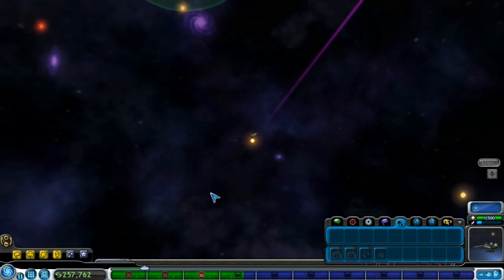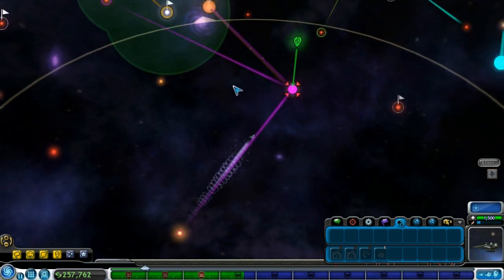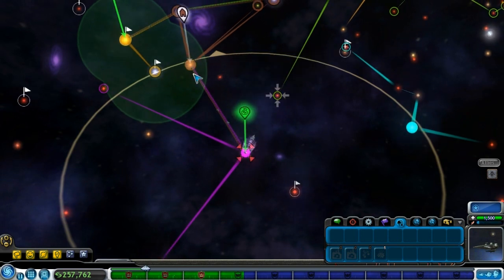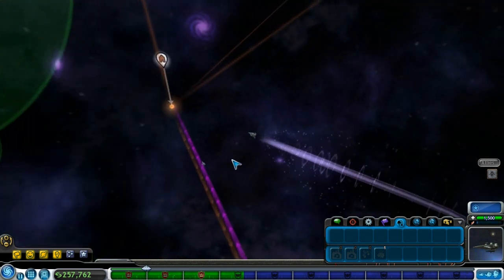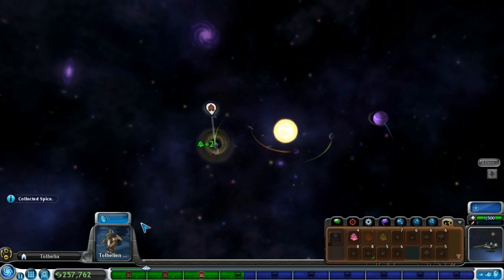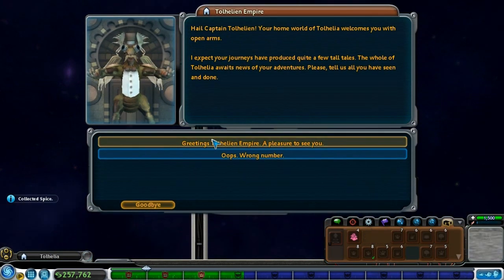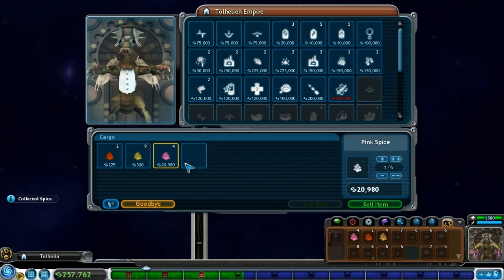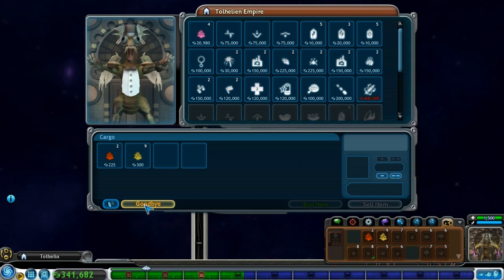I should get back to my home planet and recharge for free as well — running low on energy. Recharge, trade. Wow, they want 20,000 — wow, that's a lot of cash.